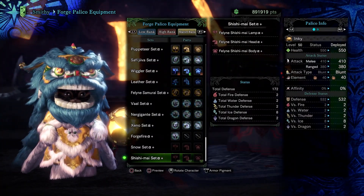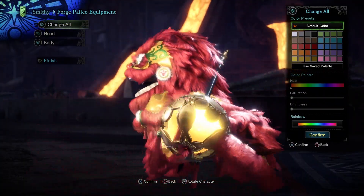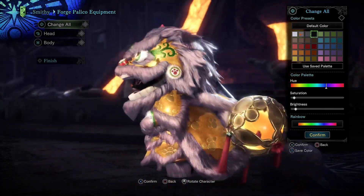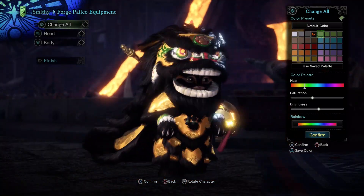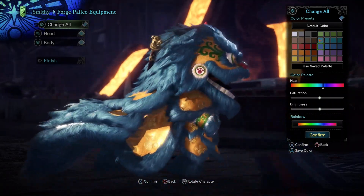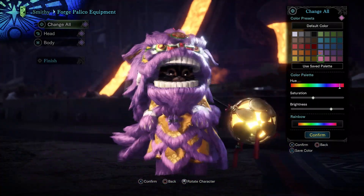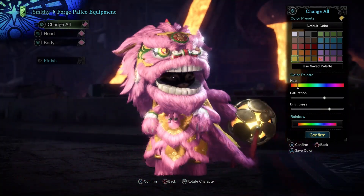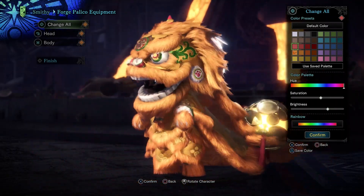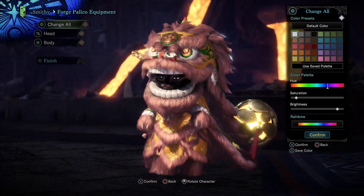The second Palico armor set is the new Shishimai Alpha Plus. 'Shishi' in Japanese means lion, and 'Mai' means dance — which makes a lot of sense as the Palico armor looks like a Chinese lion dance costume. The Shishimai set requires three Joyful Tickets and three Boulder Bones. Boulder Bones can show up as rewards at the end of a hunt in low rank quests in Wildspire Waste, and you can also acquire them from bone piles there.